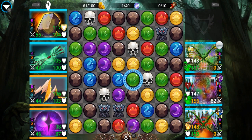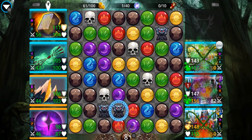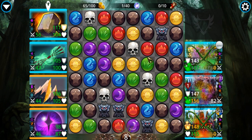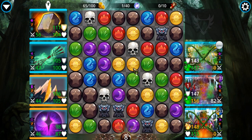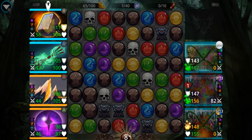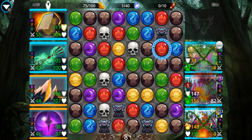I fat-fingered that and accidentally fired that ability. Now would be the time I'd start blowing up these gargoyle gems. Sometimes if I see a straight four-match that's not brown, I'll grab it — not all the time, but when it's quick and easy to do so.